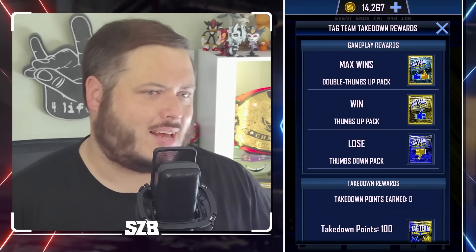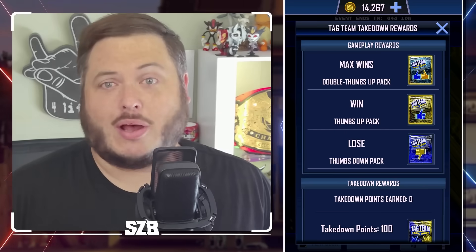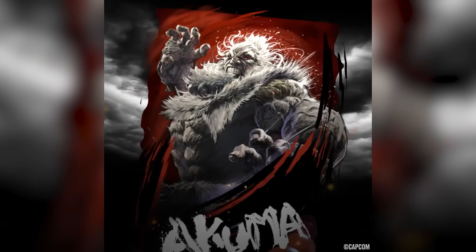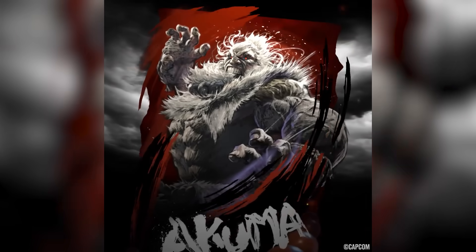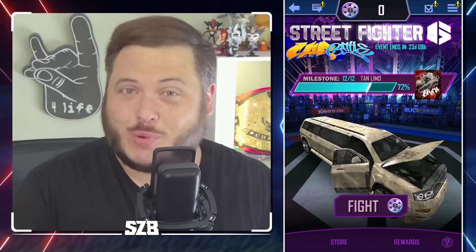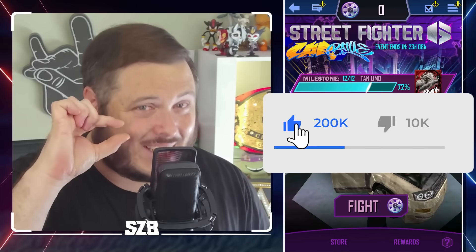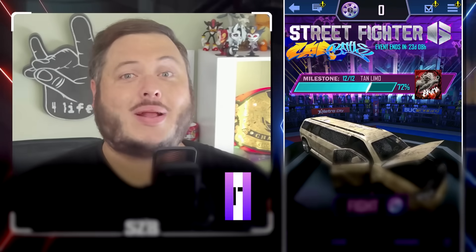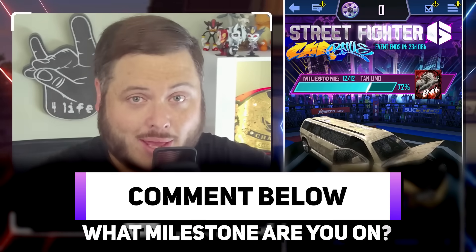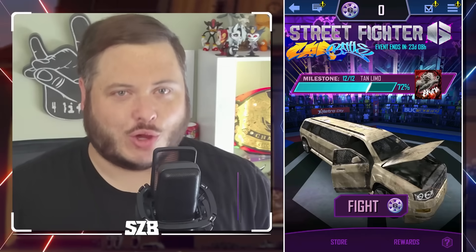When all is said and done, you should be able to obtain many of the rewards with little difficulty, especially having unlocked every fighter. However, milestones 9, 10, 11, and especially 12 will take some time to complete. Waiting at the end is the limited edition Akuma — the most powerful card in the game, which just so happens to be my next goal. If this has helped you even a tiny bit, please give a thumbs up and comment down below with what milestone you're currently on.